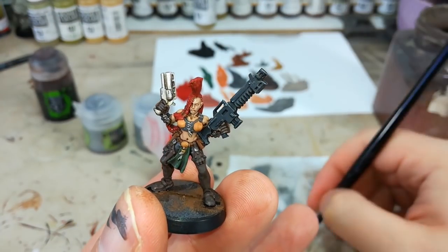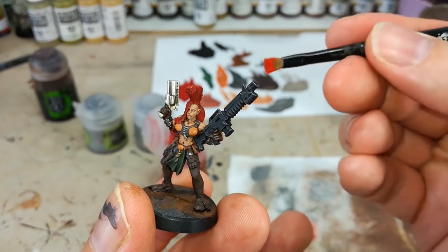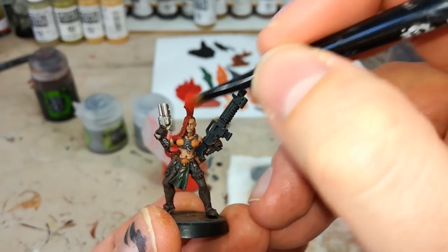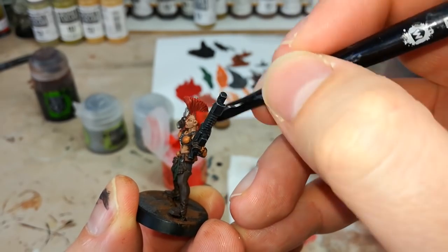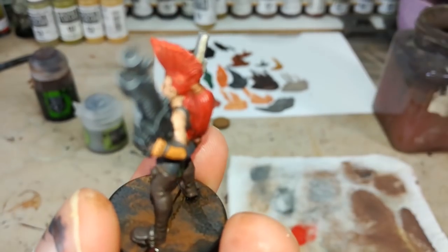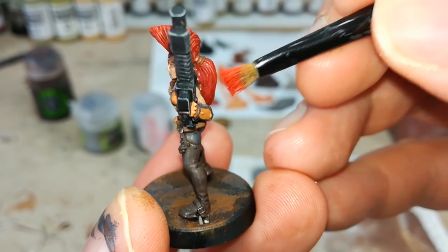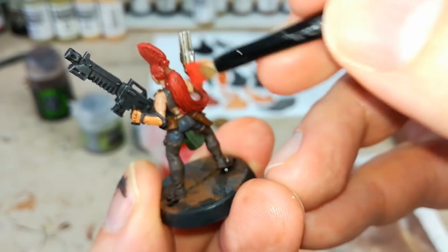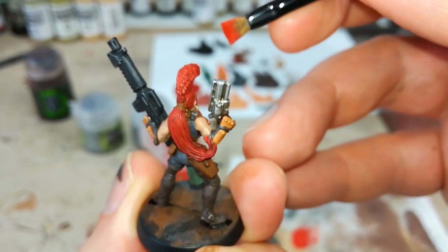Then we'll do the same thing again with some Astaroth Red on her hair. I'm using an old base brush rather than a dry brush that I've cut down, because the slightly softer bristles will help as I'm applying around here. I want to be a little more careful as I'm doing her hair. This works best if you go back over and give it a couple of passes — just dry brushing those highlights onto her hair.